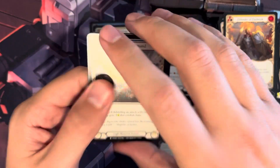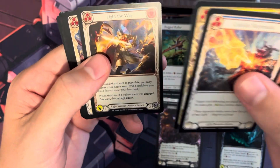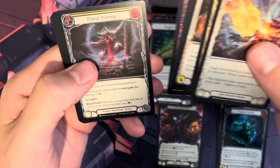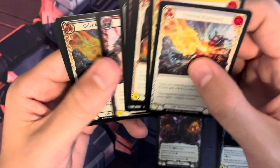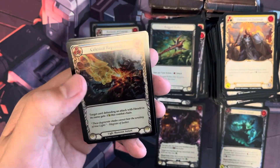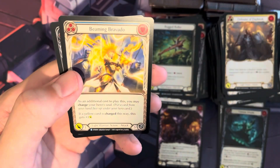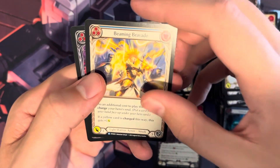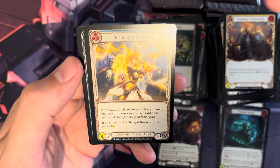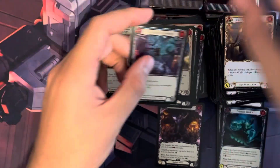A lot cheaper to get into, the art's really cool. It's similar to Commander in that you have one hero, but it's different because you outfit that hero with different equipment and stuff like that. We have Beaming Bravado and Enveloping Darkness.